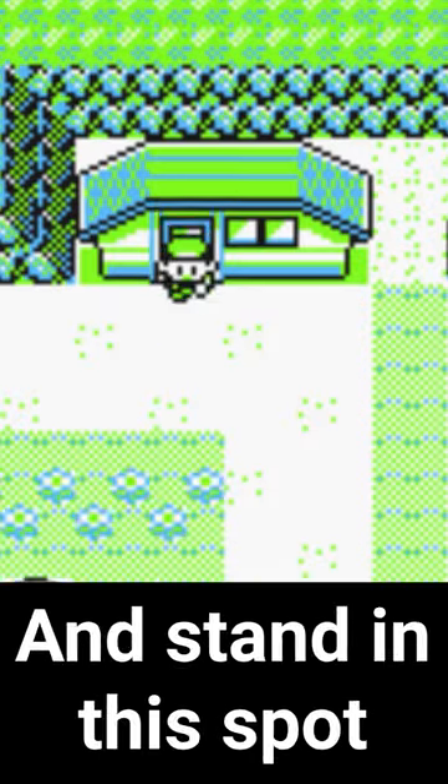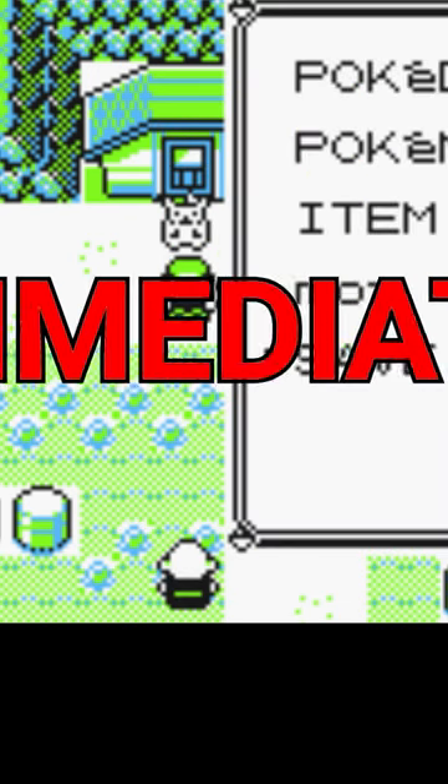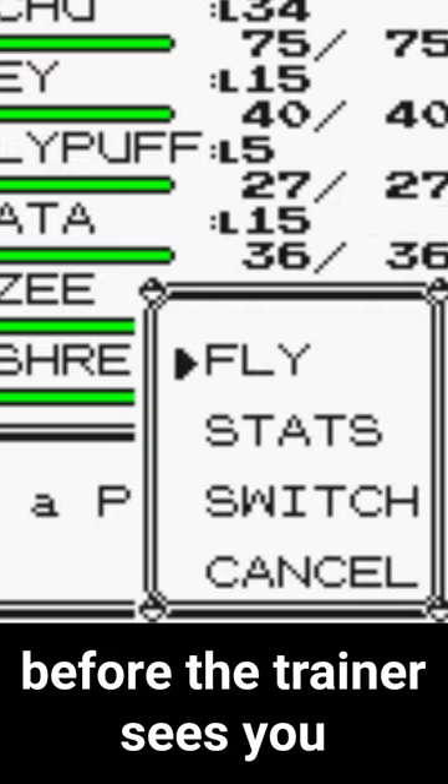To start off, go to Route 8 and stand in this spot and save your game. Walk one step down and immediately press start. If done right, the start menu will pop up before the trainer sees you.